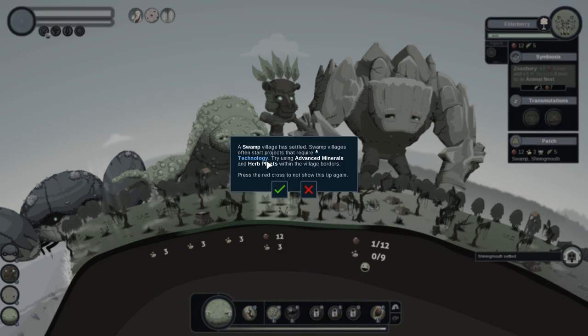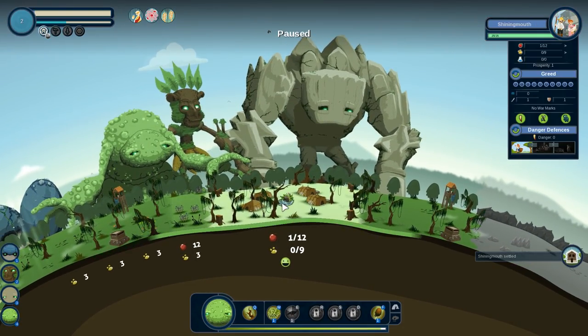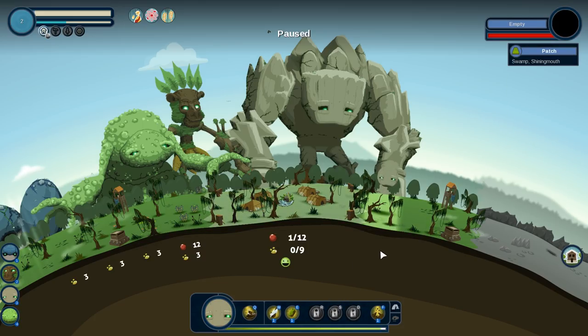A swamp village has settled. Swamp villages often start projects that require technology — try using advanced minerals and herb plants within the village borders. So we're definitely going to want some tech. If we click on this village, we're going to see their greed level, which we want to keep low. Basically, don't let them be starving for resources, but also don't let them be gaining resources too quickly. If you increase the greed too much, they're going to start to get angry — they might start going to war with people.